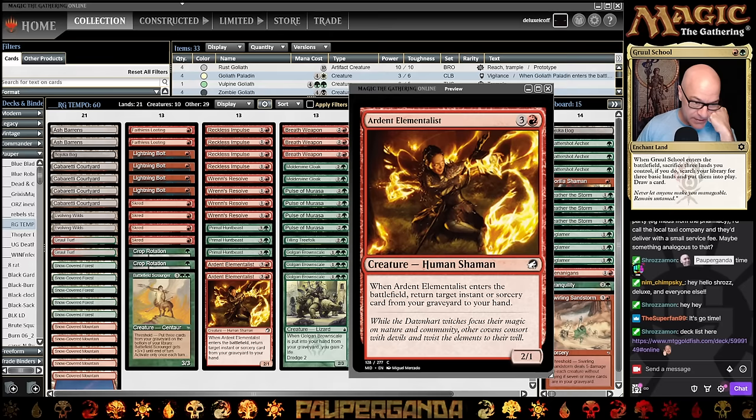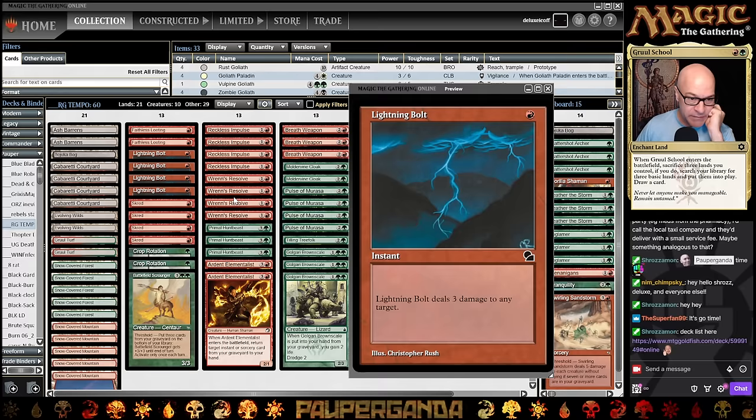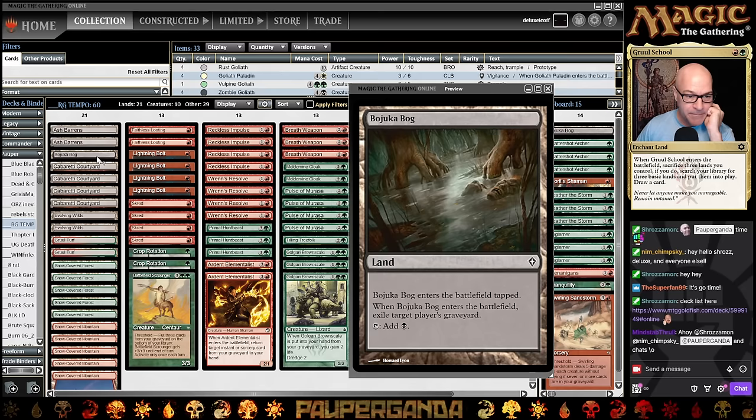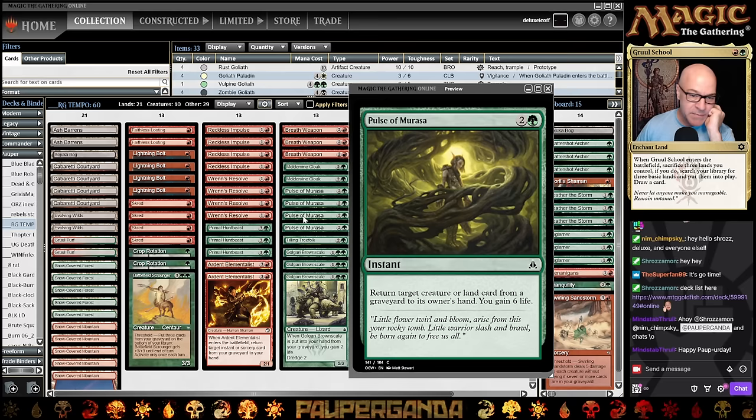What we try to do here is have a lot of efficiency in our removal package. We have a ton of draw — kind of a red deck style. We have two Crop Rotations because we have one Bog hiding. A nice little sneaky move where you can grab a Turf and replay the Bog against things that matter. We've got quite a bit of draw going on, and a lot of life gain. We have three Bronscale and all four Morasses.